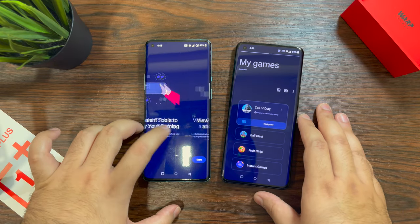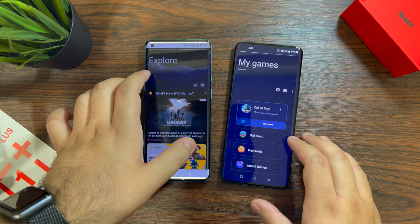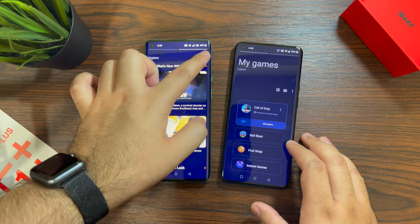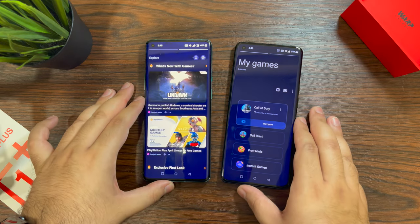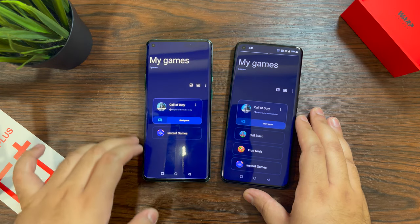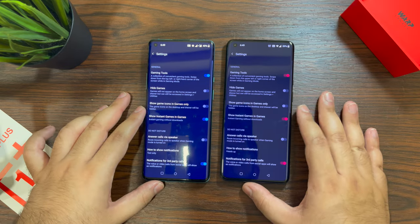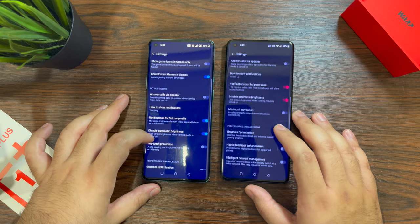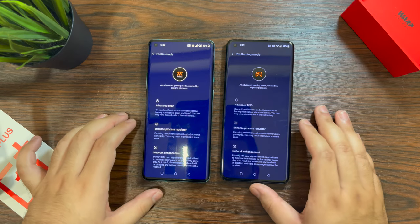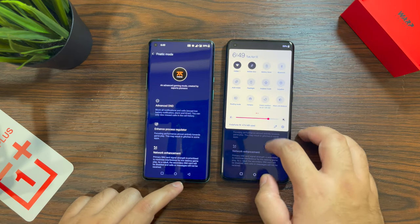Both phones will cover the speakers when held in landscape. Both have a gaming mode — a separate Game Space app. On the OnePlus 8 Pro, the pro gaming mode was called Fanatic Mode, while on the OnePlus 9 Pro it's just called Pro Gaming Mode. They support the same features, except the OnePlus 9 Pro has Hyper Touch, which the 8 Pro does not.